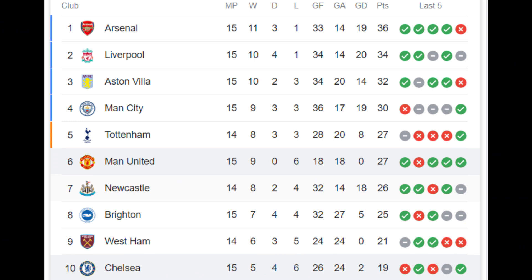Now let's take a look at the Premier League standings. Arsenal is first with 36 points, Liverpool second with 34 points, Aston Villa third with 32 points, Manchester City fourth with 30 points, Tottenham fifth with 27 points, and Manchester United sixth with 27 points.